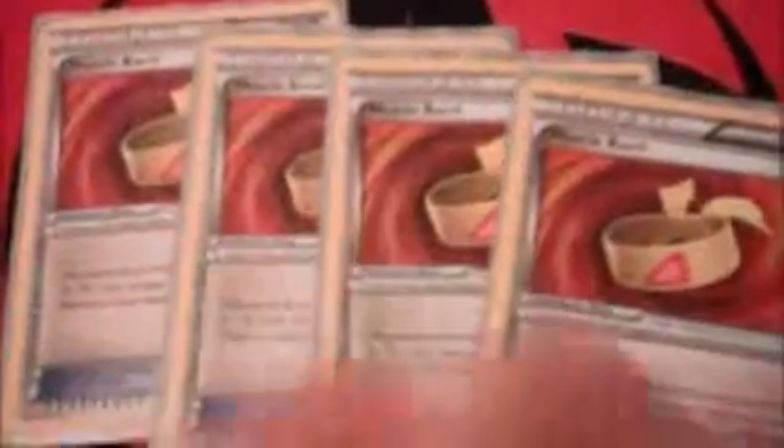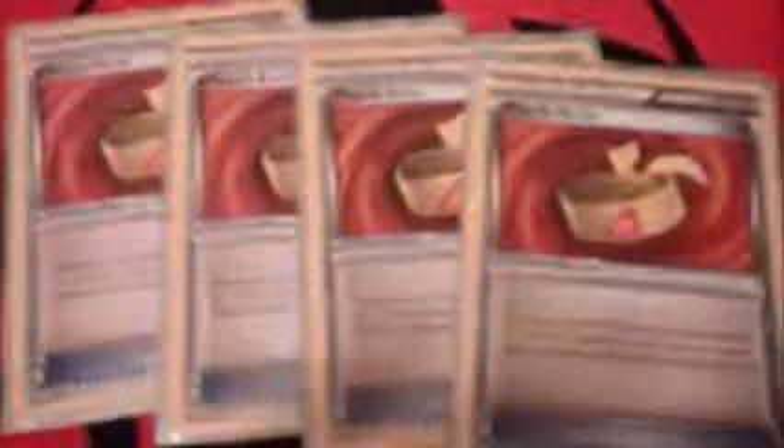For trainers, we have four Ultra Ball. Quaking Punch only hits for 30 damage, which isn't that much, so I added some damage modifiers. I play four Muscle Band — that's really cool because you'll have a wide selection of Muscle Bands in the deck. You can just hit for 50 with Seismitoad.